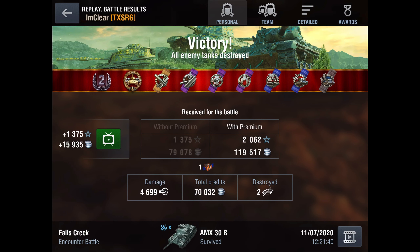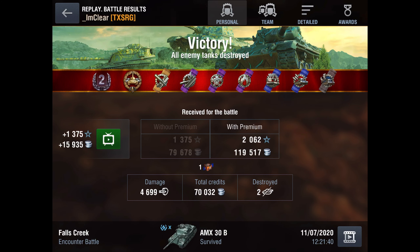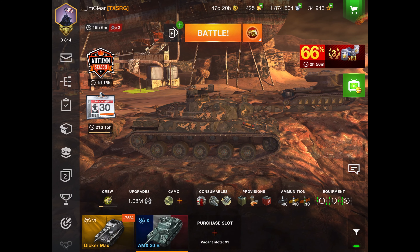We did almost 4,700 damage, and this tank makes pretty good credits — no boosters, just premium time. We got top damage on the team and blocked over 1,000 damage. For a medium tank with this armor at this speed, that's not bad at all. Those were crucial bounces that might have cost us later in the game. That battle really showcased how much you can control the game just by moving around with this mobility and turret armor. That's why I think this tank is really worth it.